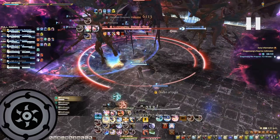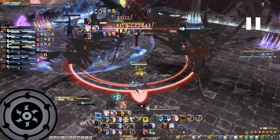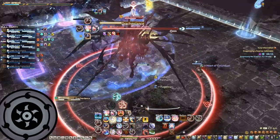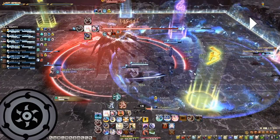As soon as the boss finishes the wormhole mechanic (the limit cut), he turns to a random side and casts Drakenlands, which is basically just a frontal cleave. Just don't stay in front of the boss — go behind and let the boss cleave the front.